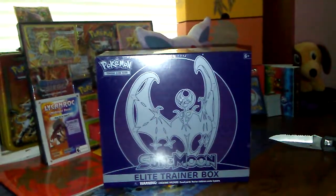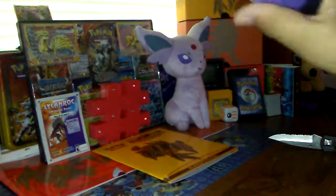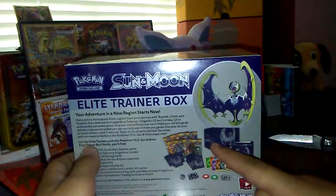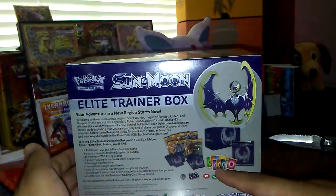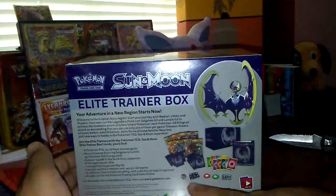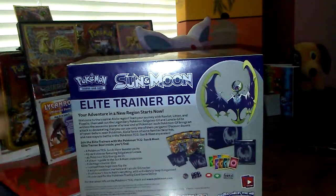Hey guys, Matzorah here. Today we're going to be opening up the Centimoot Elite Training Box. It comes with a storage thingy, the box itself, the book, 45 energy I think, 8 booster packs, 65 sleeves, some dice, damage counters, and deck dividers.